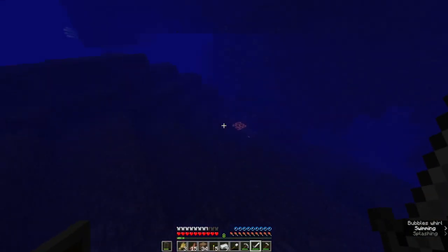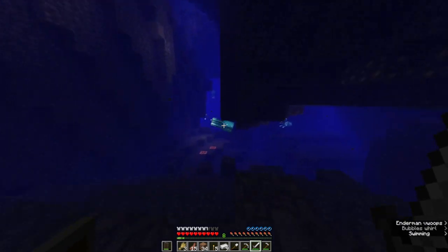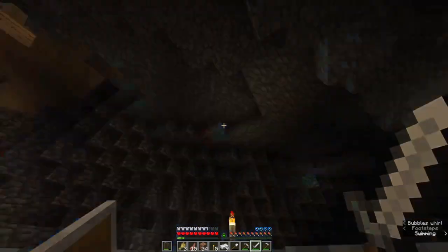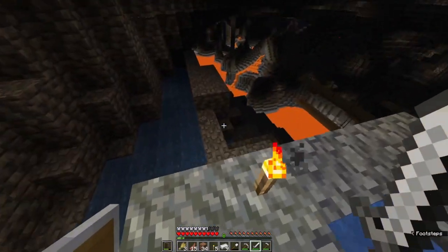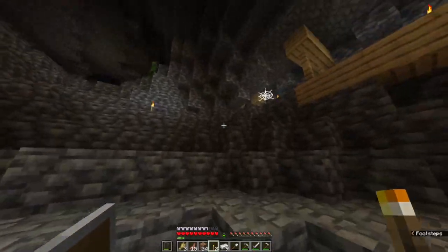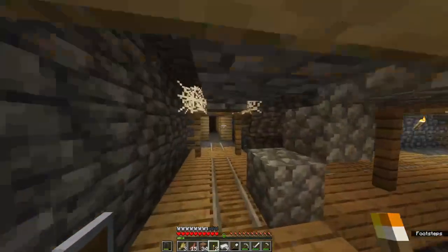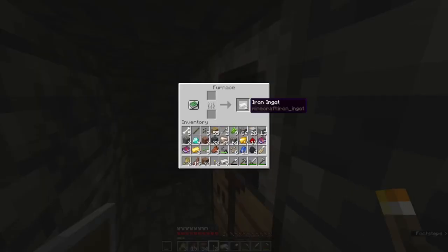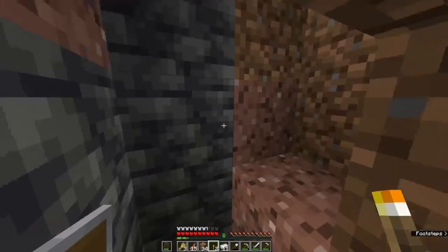Look at this — wowee, a glow squid! You can also get glow ink sacs from here. Okay let's go back up. We have a lot of stuff — so that's sick! That is epic, wicked man.